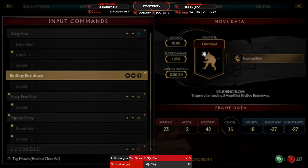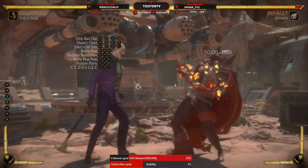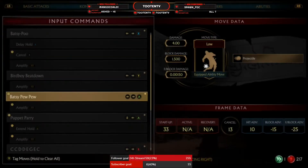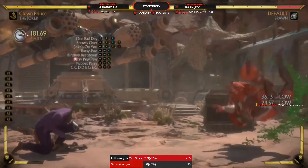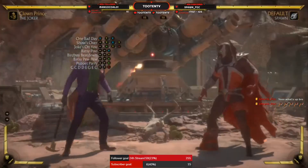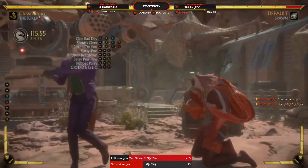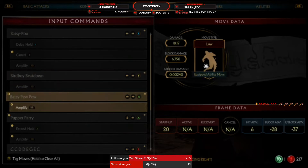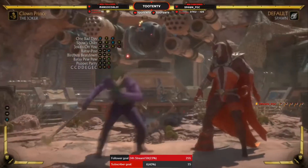Bird Boy Beatdown — startup of 23, minus 27 on block. You never want to throw that out unless you know you're hitting them because it's really unsafe on block. Baxipoo-Poo has a startup of 33 and is minus 15 on block; meter burned it's minus 28. So in your combos, you really want to know you're hitting it. Minus 28 compared to minus 27 for Bird Boy Beatdown — but Baxipoo-Poo is only minus 15 without meter burn, so I'd recommend doing that one instead.